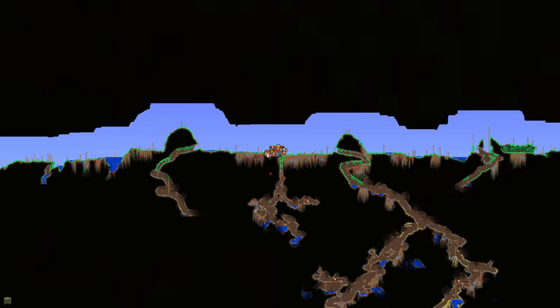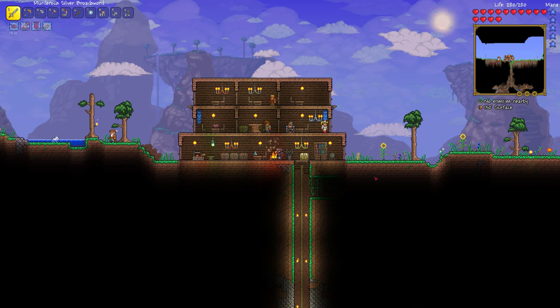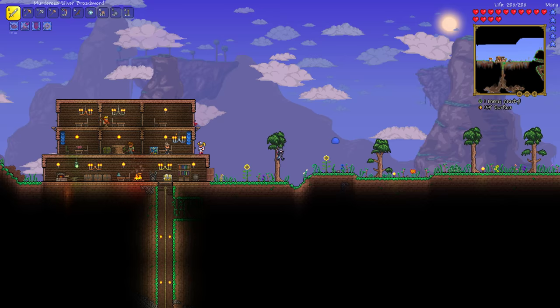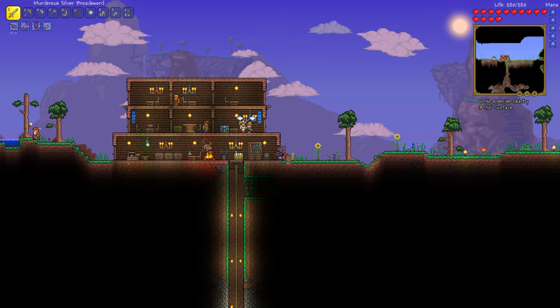Hey everyone and welcome back to episode 11 of Terraria 1.3. Last episode we found a bunch of new stuff. We plowed through this cavern system and found what I looked up - it's called a marble biome. Apparently we can take the walls down and make marble and things like that.